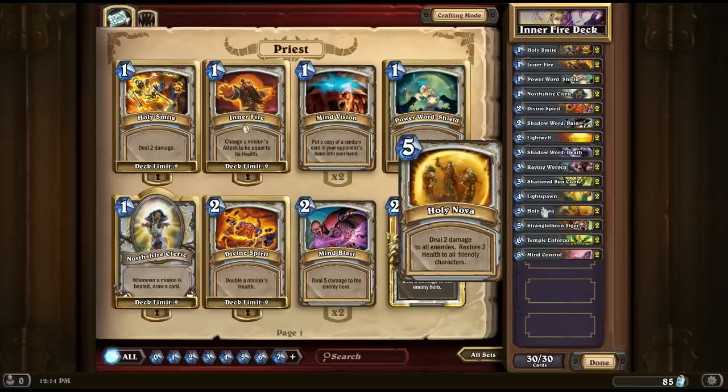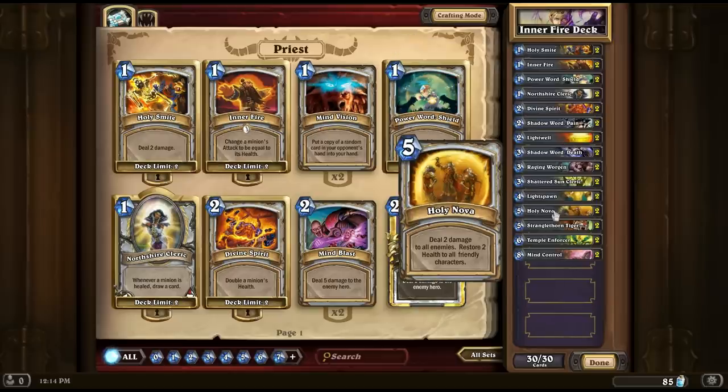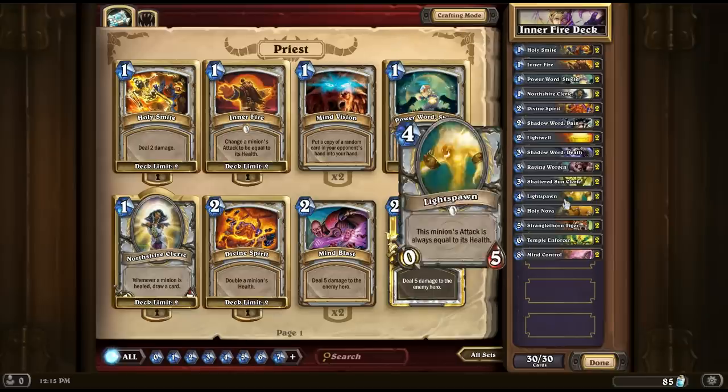Next up, Holy Nova — deal 2 damage to all enemies and restore 2 health to all friendly characters. As mentioned earlier, it's great in combination with Northshire Cleric and provides some AoE damage across the board. I would like it to have a little bit more damage personally — I think 5 cost is a bit steep for only 2 damage, as by that point enemies generally have minions that survive it. But you do get the heal as well, which Northshire Cleric gets great value from.